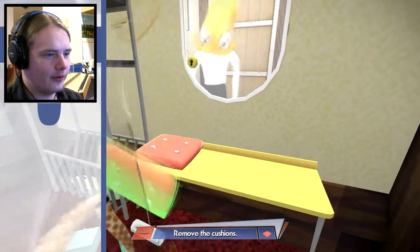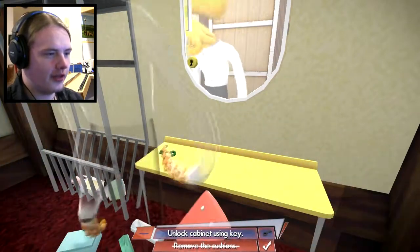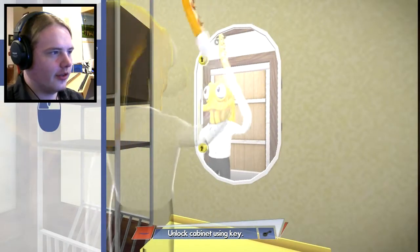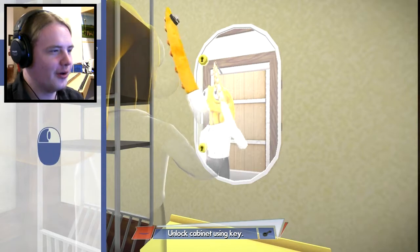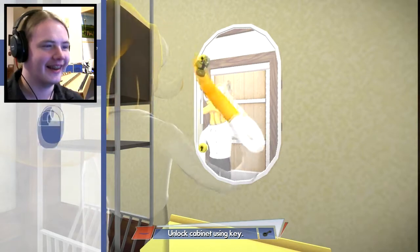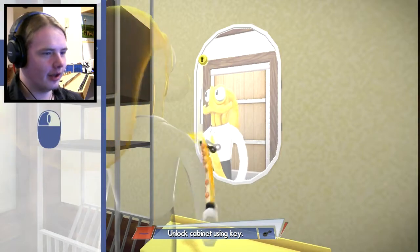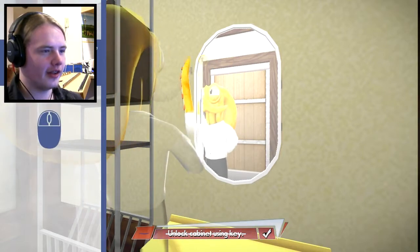Get off of my table. Bench table. Oh, that's a key. So do I have to right click — hold right click and move the mouse? This is so complicated. That's not so bad.